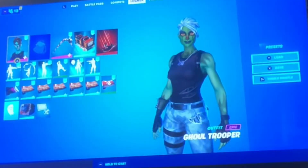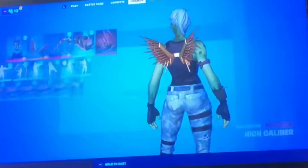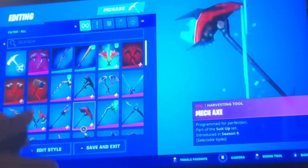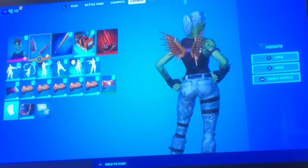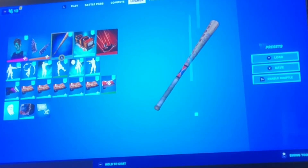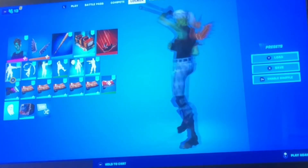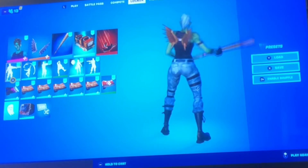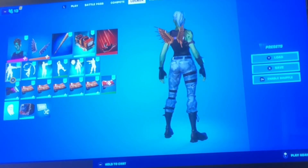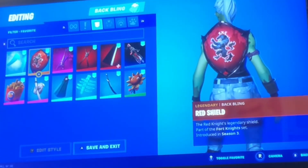Alright, the next edit style: the Zombie edit style. The first combo we're gonna do with this one is the Gold Wings and the Harley Hitter pickaxe. I think this is a really clean combo. Sorry if I sound weird — I have a stuffy nose and my neck hurts a lot so I'm craning it and it hurts.